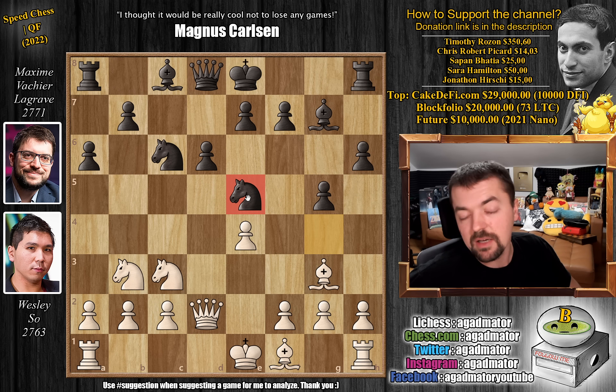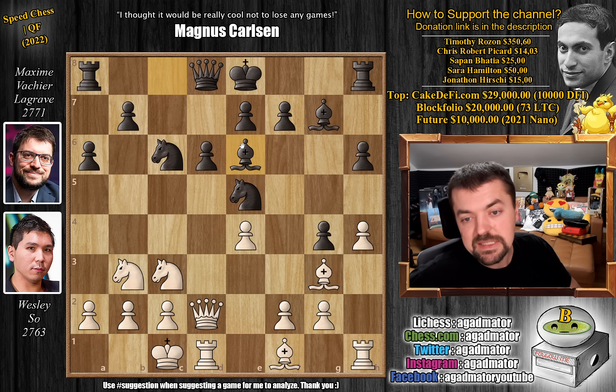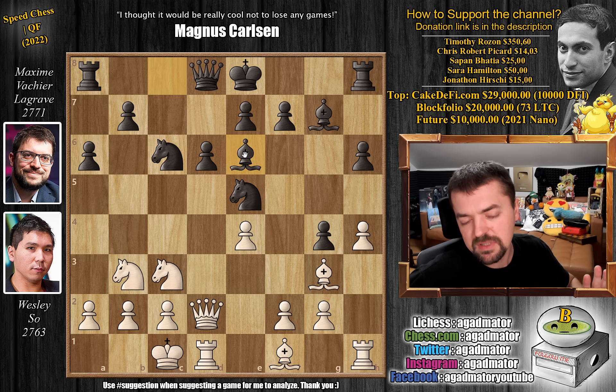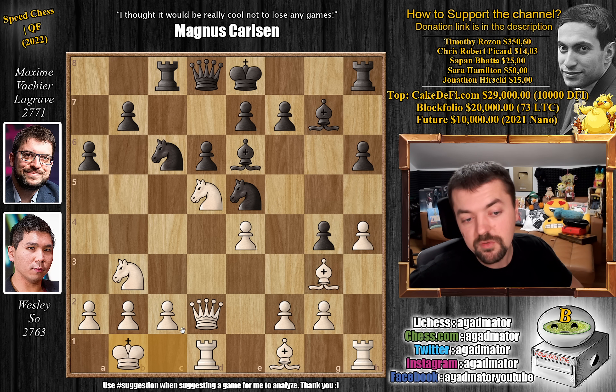Now knight g to e5 — this knight is beautifully placed on the central square. We have h4, g4, and now queenside castles by Wesley. There are some games where b5 was played, but here Maxime goes for bishop to e6, and as of move 13 we have a completely new game. Maxime probably knows all of this as this is his territory. Bishop to e6 is a new move; b5 is the top engine move, but MVL probably thinks Wesley knows it too, so he tries the second-best move to confuse Wesley. Knight to d5 — a standard square in the Sicilian — and rook to c8.